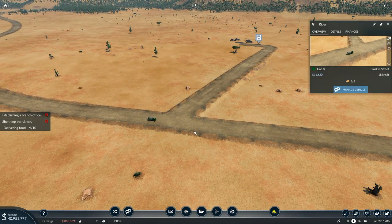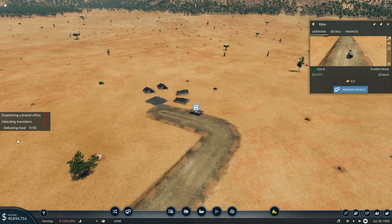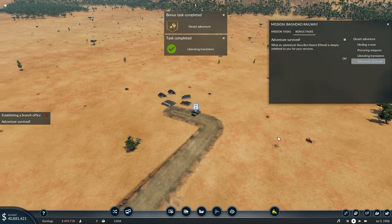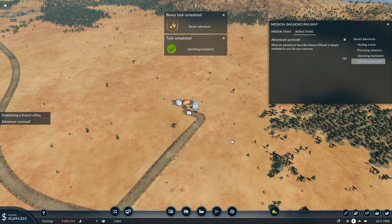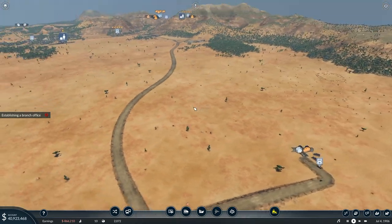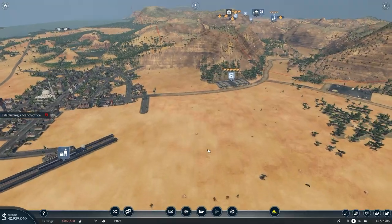Rider is on his way up, making some money — we don't need to fire Rider, he's doing all right. I'm just going to let this one finish and then start doing things — I need to find the whole branch office thing. A little bit concerned I've forgotten how to do this. An adventure: Karabin Nemsey Effendi is deeply indebted to you for your services. Okay, there's the desert adventure finished. I'm assuming there's going to be another adventure at some point.